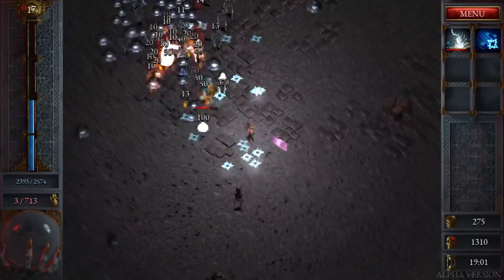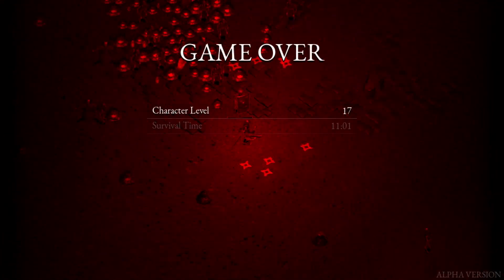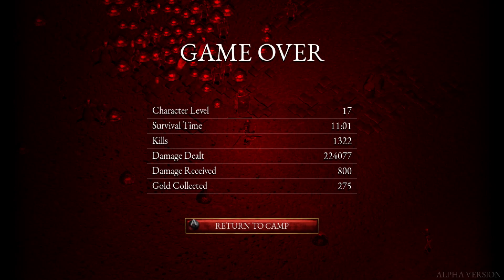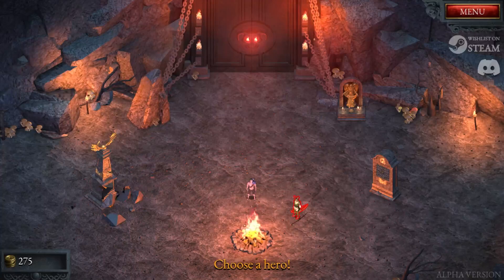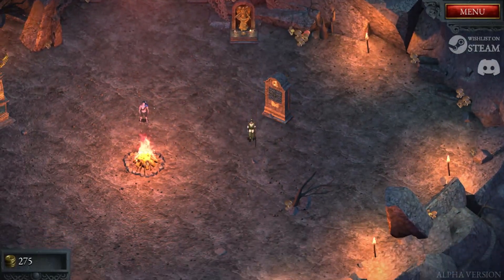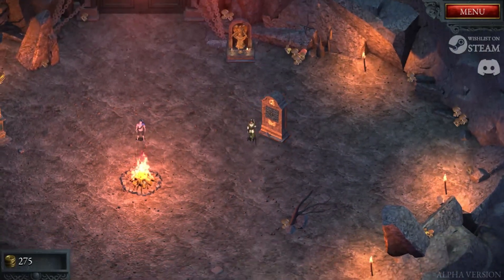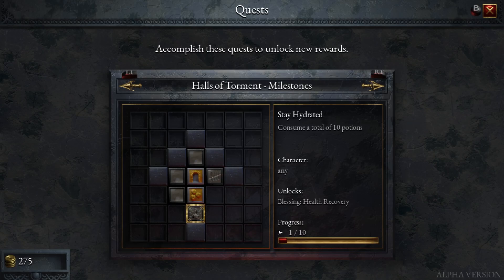Okay, we lit the balls on fire. Died. No - that was a nice death sound effect. Oh, we unlock somebody - I'm definitely trying out the archer for sure. There's quests. So this demo does say it's in alpha. Oh, so this is like unlocking stuff for us.